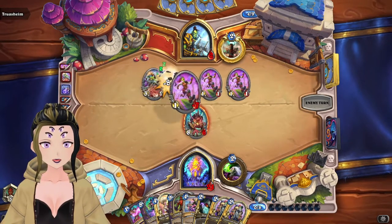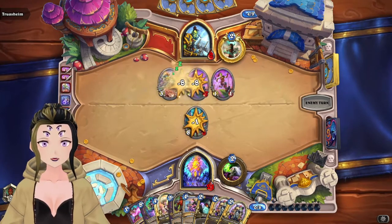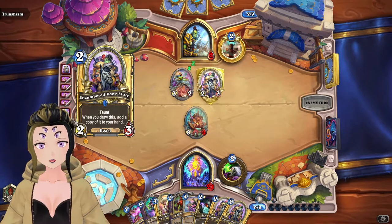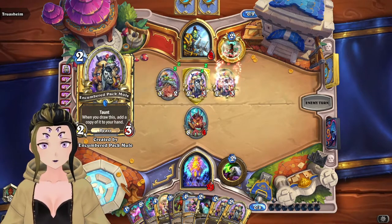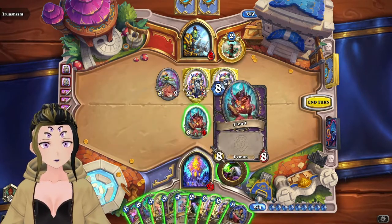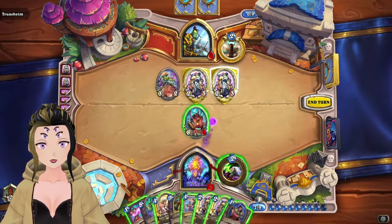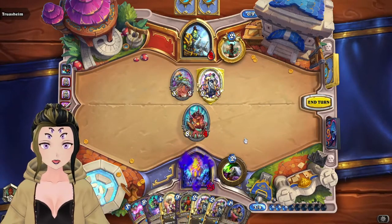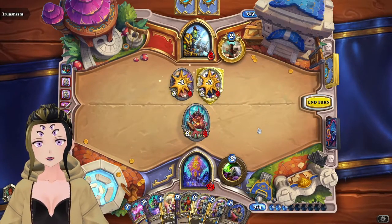I think we just win unless they have some type of direct damage. Or a Pack Mule — Pack Mule can help. So we can Drain Soul one of the Pack Mules, then use Touch or the Hysteria, and then just go face.